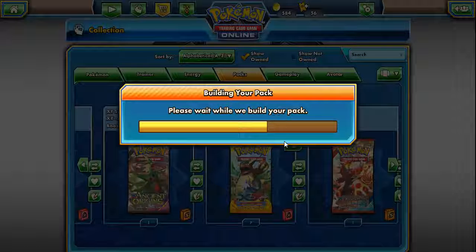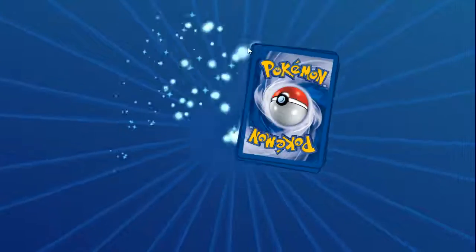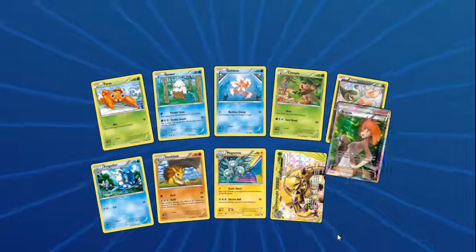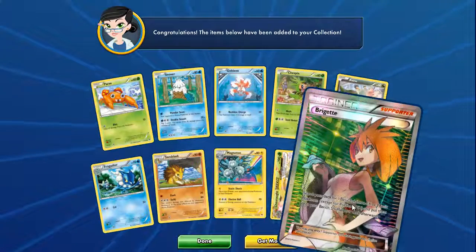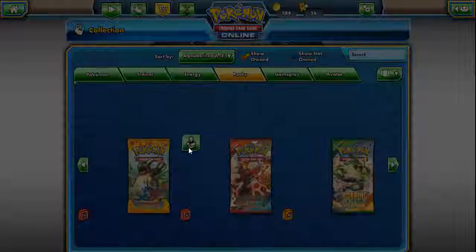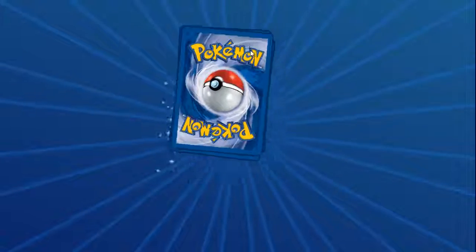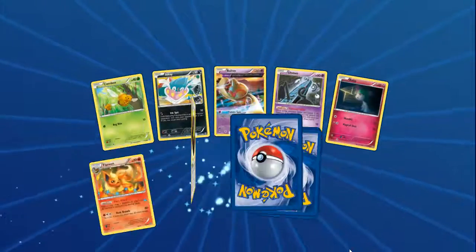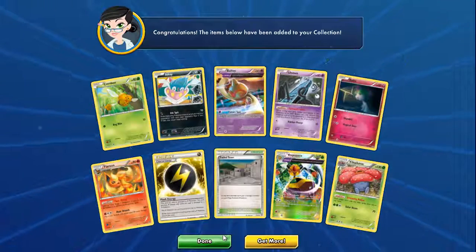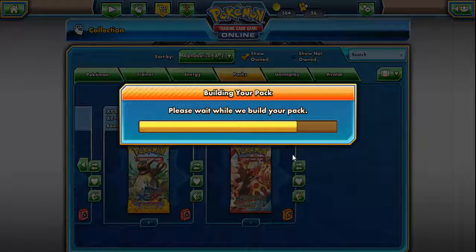Alright, Breakthrough. I've actually opened one of the Secret Rare Mewtwos online, but it wasn't the one I wanted — I opened the Shattershot one when I was looking for the Photon Wave one. Chesnaught BREAK and Full Art Brigette — that's really cool, a good playable card. Ancient Origins, which is rotating soon, and that makes me cry because Giratina. Rare Reverse Vespiquen and Vileplume — that annoying Vileplume.